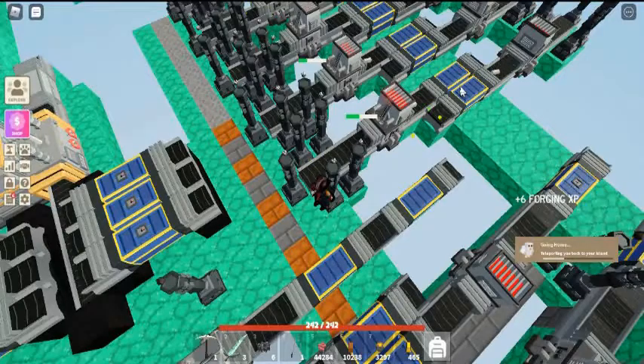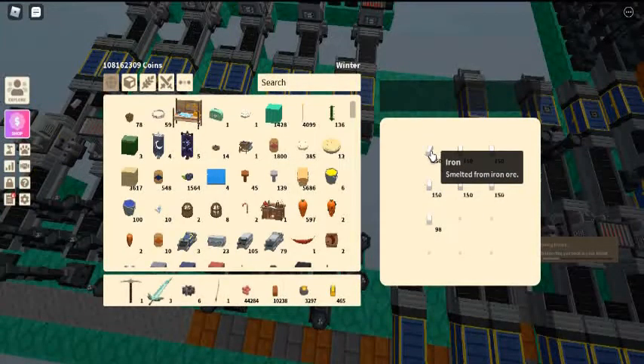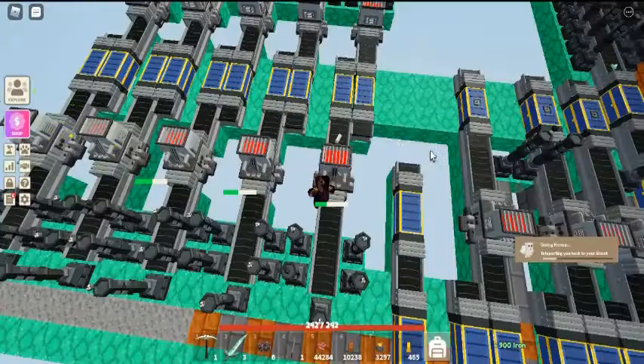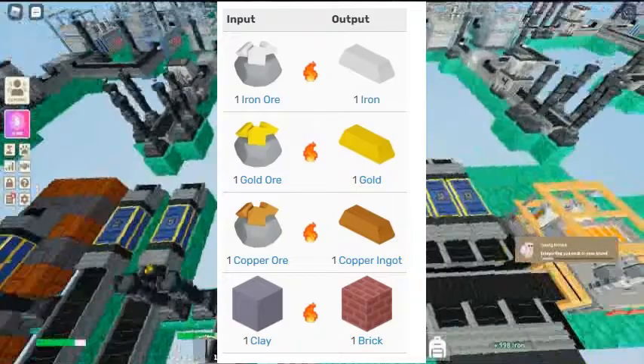The industrial smelter rewards forging XP — 18 with the 4x daily bonus for each item smelted. It will convert items as follows: one iron ore to one iron ingot, one gold ore to one gold ingot, one copper ore to one copper ingot, and one clay to one brick.